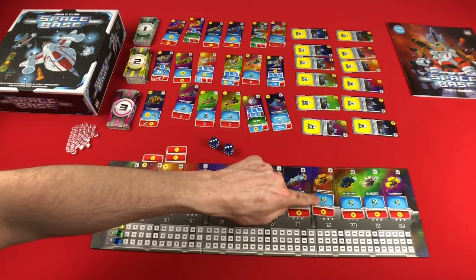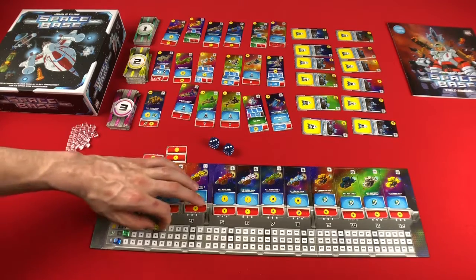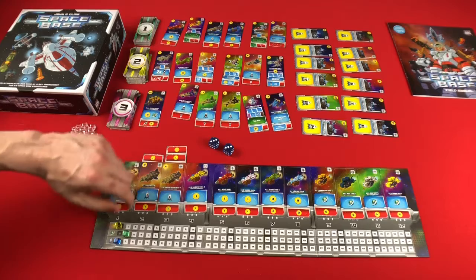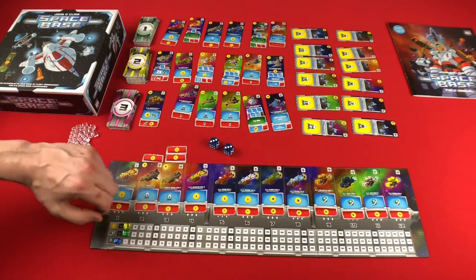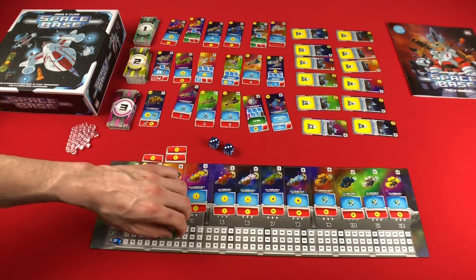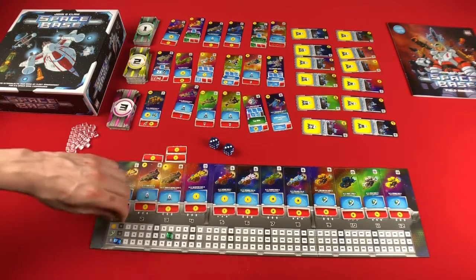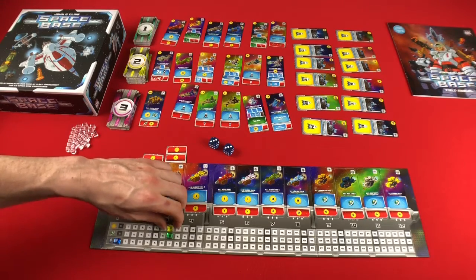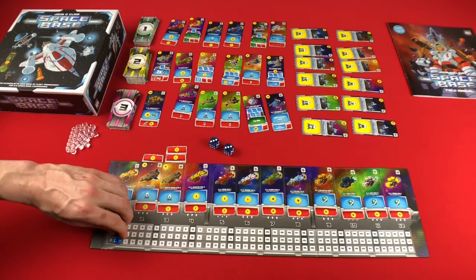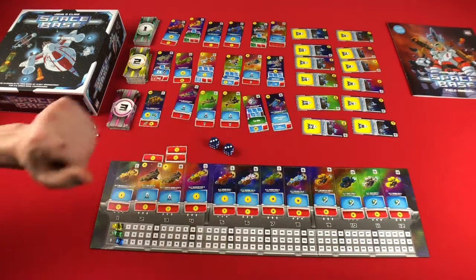That's where this income symbol comes into play. Every time that gets rolled, you get to increase your income, and at the end of your turn you will bounce back up to your income level. So if later in the game you've got an income of seven, you will have at least seven money to spend next turn as well. The blue cube is just for points — first one to 40, like I said.